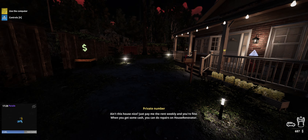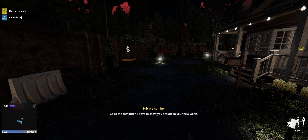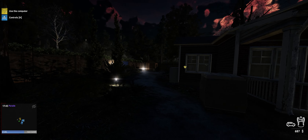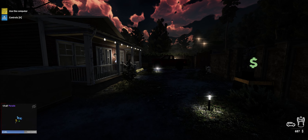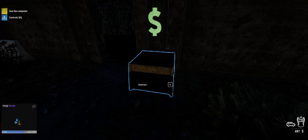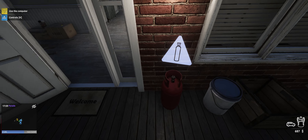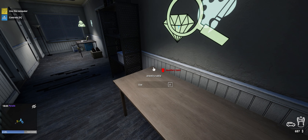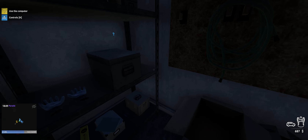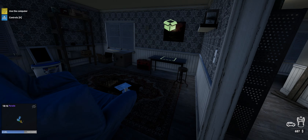Ain't this house nice? Just pay me the rent weekly and you're fine. When you get some cash, you can do repairs on House Renovator. So this is like the base area. I have to say the base area looks nicer than the first game - in the first game it was a bit like a warehouse-y style thing. So this is where we loot stuff - is it like where we flog stuff automatically maybe? Not sure. For some reason, we've got a gas canister. Jewelry table which is locked. We've got ourselves a backpack, a storage area of course in our base.